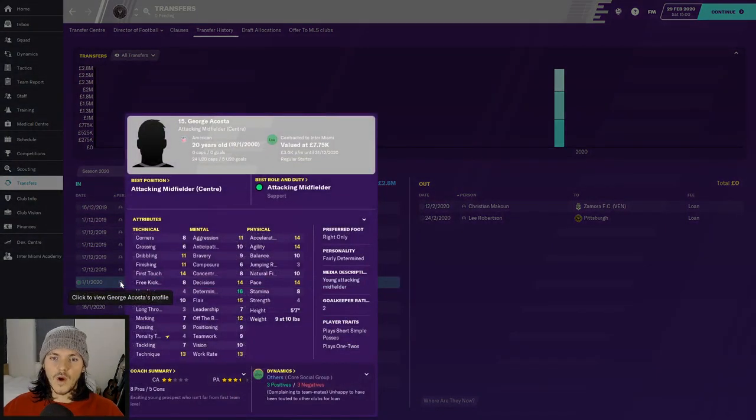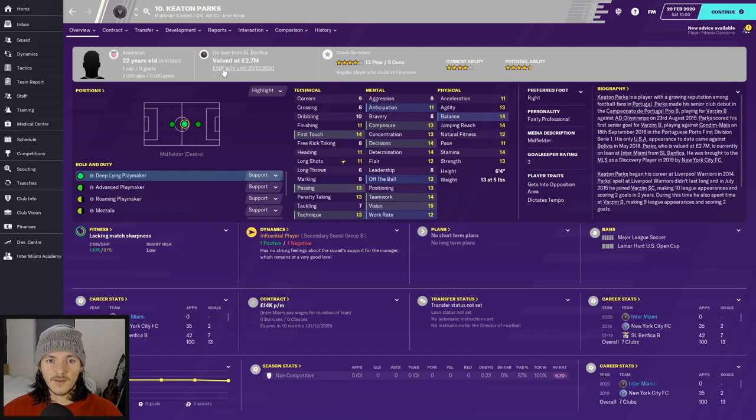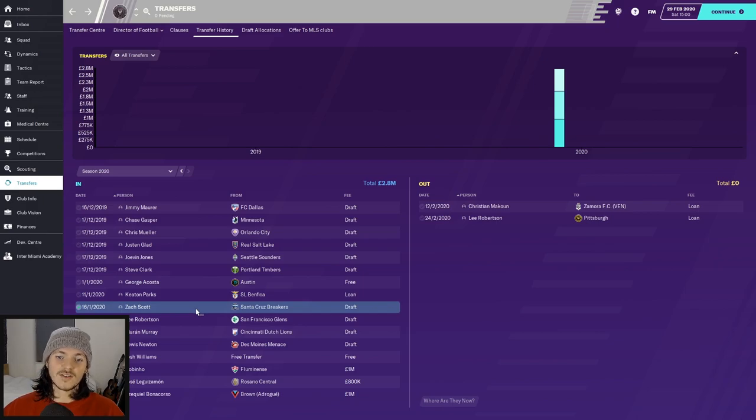Georgia Costa was already joining the club — a Florida-based lad, nice to have but not great. Keaton Parks on loan from Benfica is one I'm quite happy with — only costing £14,000 a month. Last year at New York he played 35 games, two goals, and 12 assists, so great pedigree in this league. He's American too, probably my best signing, though being on loan is a slight downside.